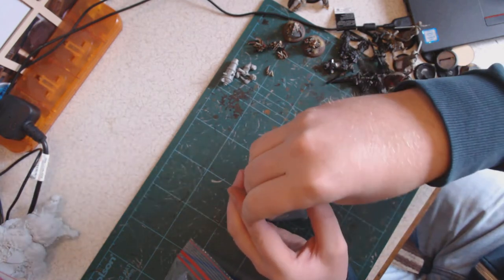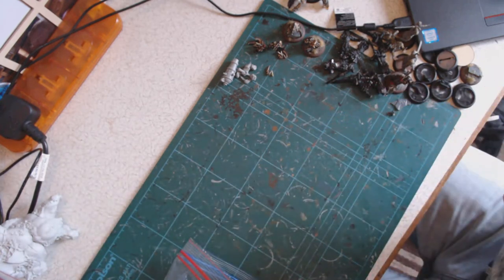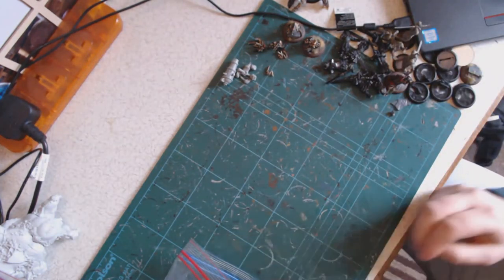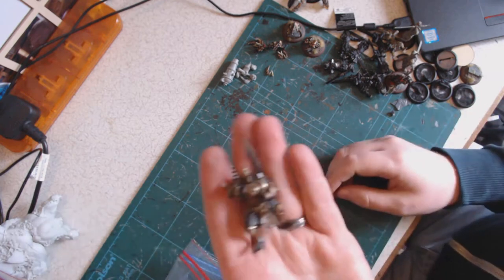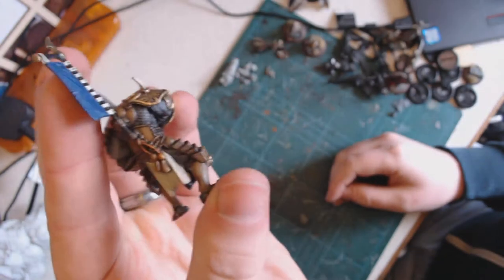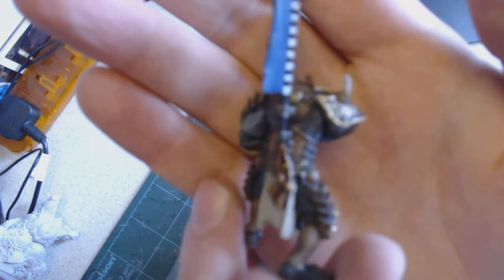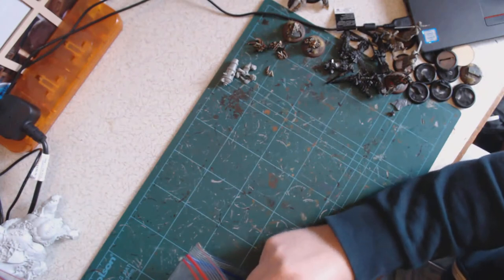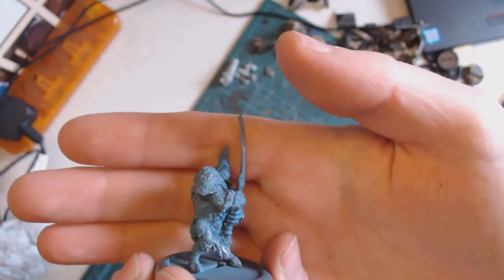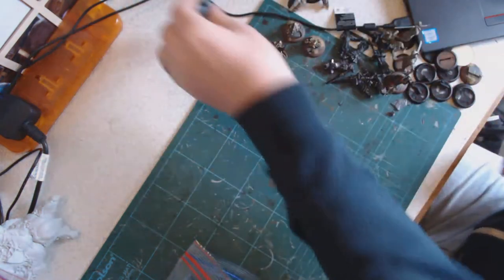One of the biggest things I wanted from this was parts for converting Trollkin models. Converting human models is relatively easy — you can get GW parts, Reaper parts, there's no shortage of human miniatures to convert. So it's a Scorn Cyclops — complete and nicely painted. I think I recognise this as one of the Sons of Bragg, a Trollkin character unit.